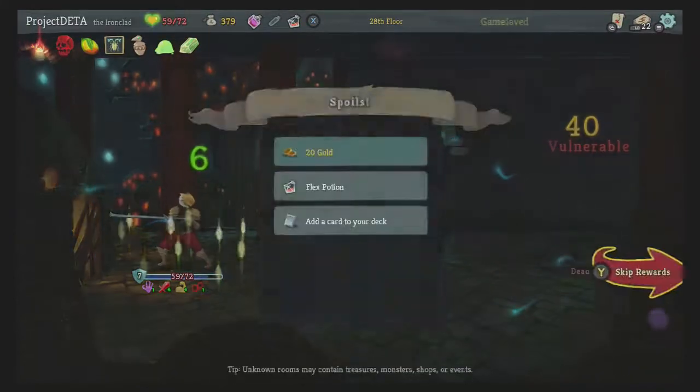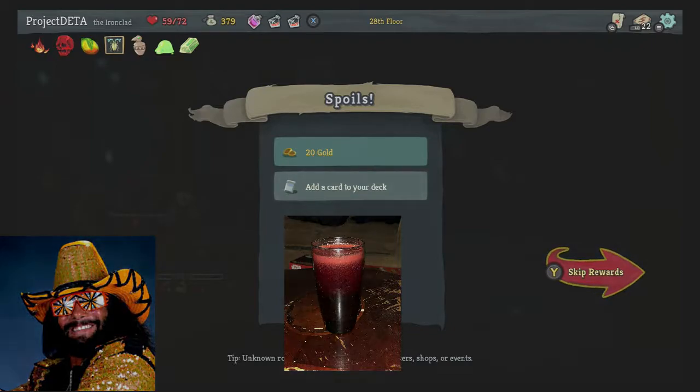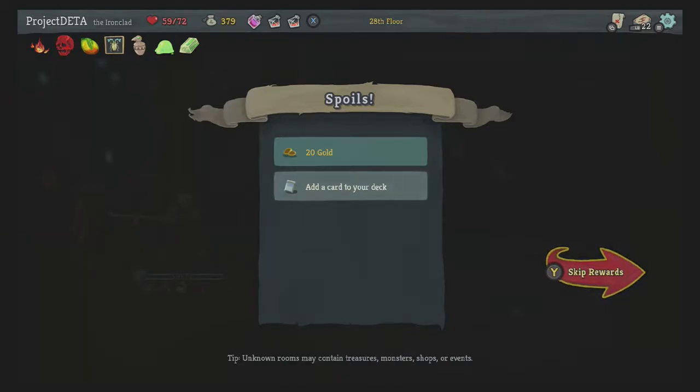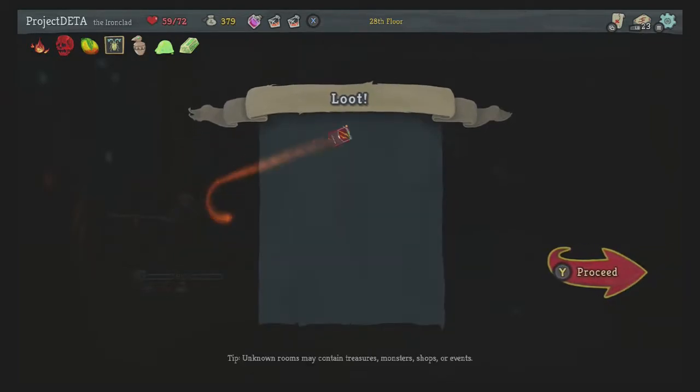Another flex potion — oh yeah, muscle juice. Please don't call it muscle juice, it sounds so bad. Chris, never say the words 'muscle juice' to me ever again. Hey, twin strike attack is solid — oh my god, what the hell? Where was that attack? That's great with all your flexes.